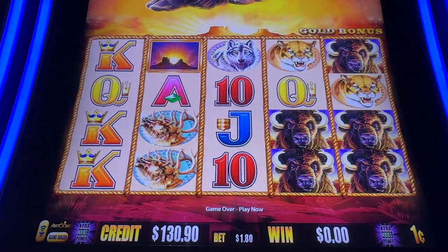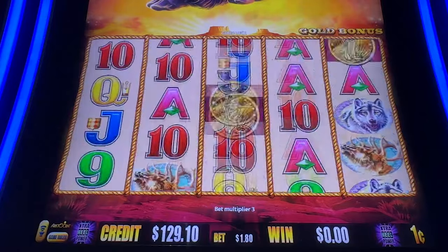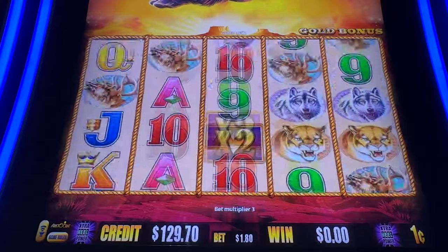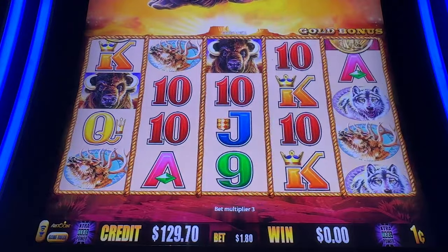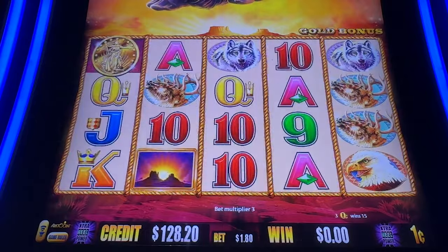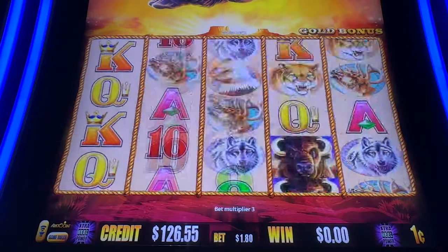I think our new challenge is going to be trying to collect 15 heads. If you collect 15 heads, then every single character symbol — so animal symbol — will become Buffalo, which is the best paying symbol.